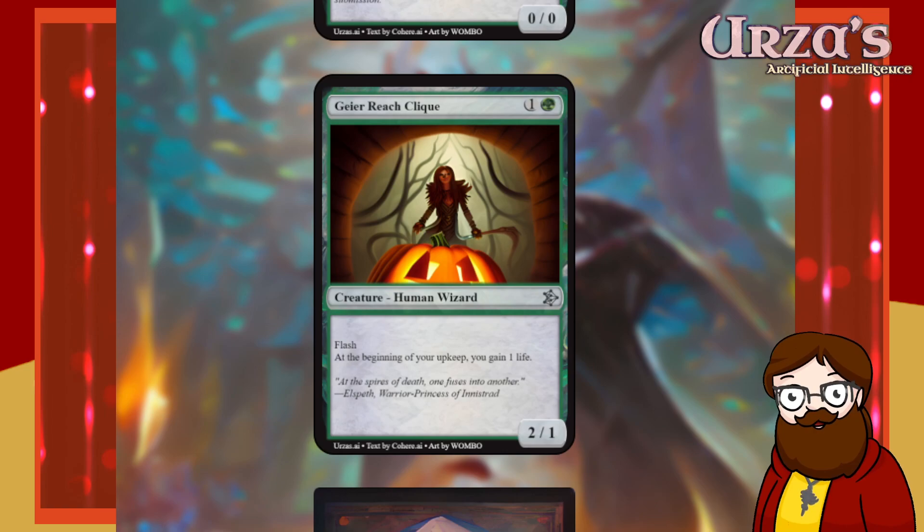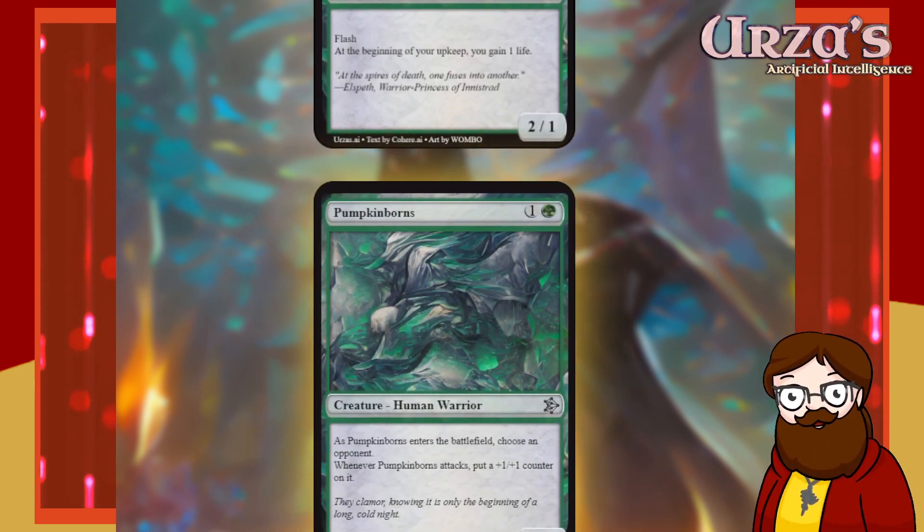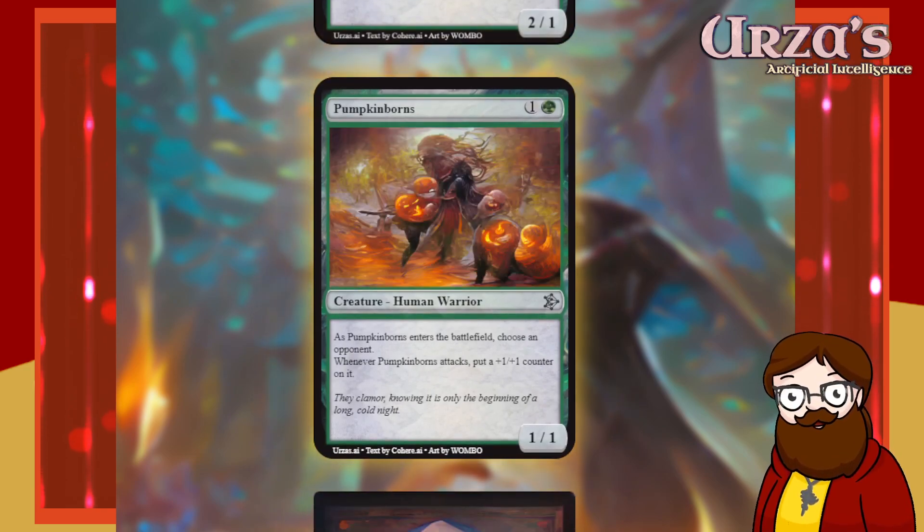Two mana green 2/1 human wizard — it has flash, and at the beginning of your upkeep you gain one life. That's such a clean card. Is it overpowered? Maybe. Is it going to break a game? No. This card's cool. Elspeth, Warrior Princess of Innistrad — Elspeth, what are you doing here? Is this like when everyone went to Ixalan and turned into pirates?